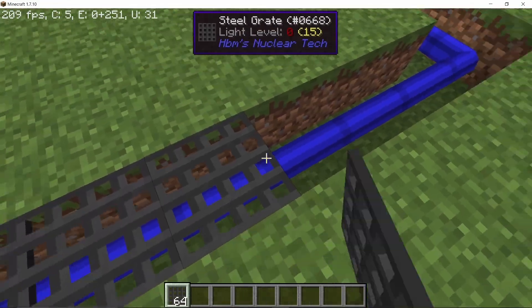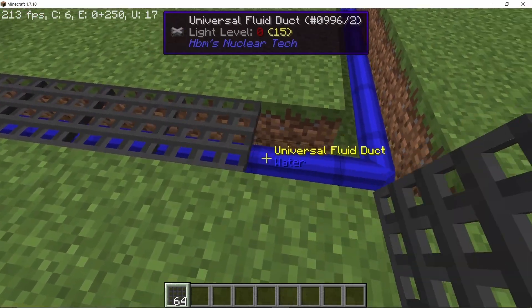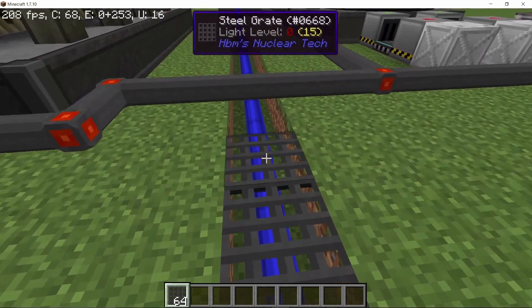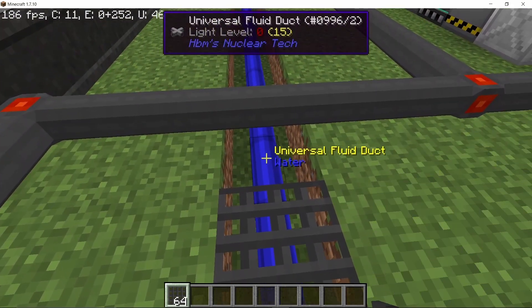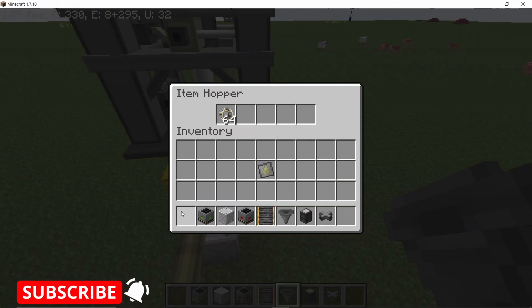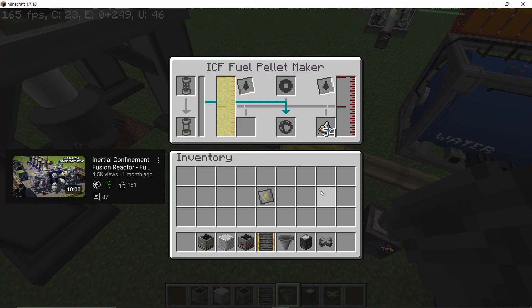Steel grids can now be placed on top of pipes and cables. They still occupy the block above, but for example they look flush with the ground and you can place them over a cable running underneath — it looks much cleaner this way.